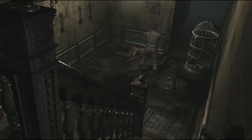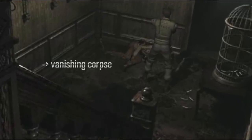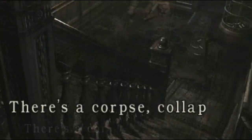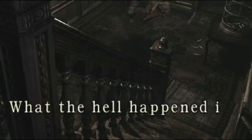Corpses aren't really special in Resident Evil games — it'd be weird not to find at least a hundred of them throughout. But this one in particular vanishes and isn't seen again. Upon examining the corpse, Chris or Jill states: there's a corpse collapsed on the floor like it was an instant death. What the hell happened in this mansion?